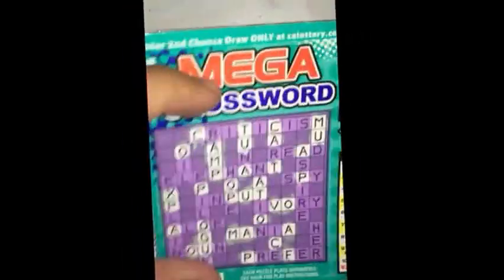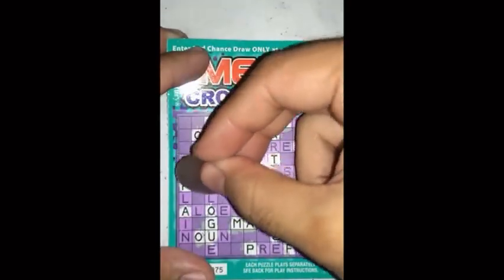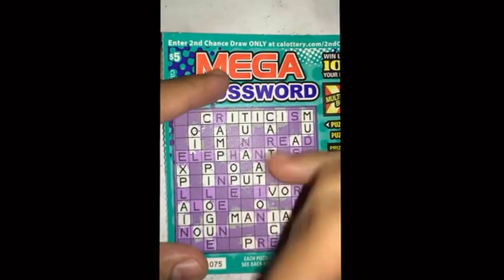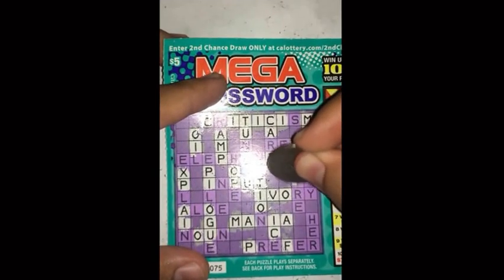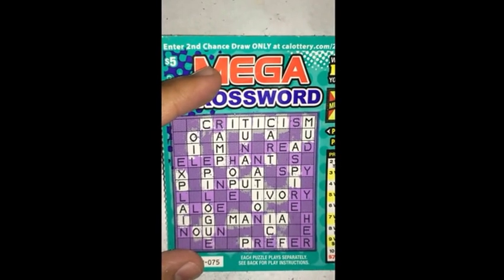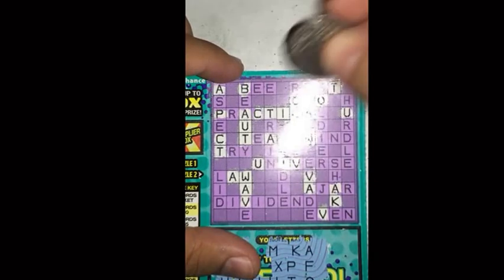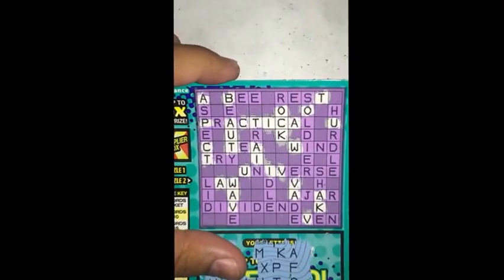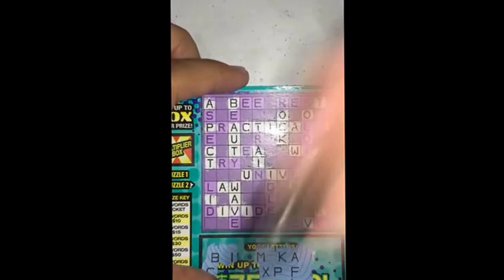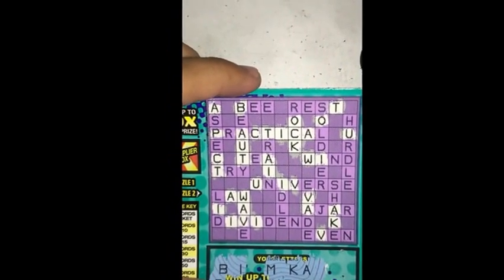Not looking good here. Next letter is an I. Wait, N would be cool. That I opened up a lot of openings here. Check out this side over here — same type of thing, looks like R and N are the main letters here. Alright, that's it for the letter I. I got three letters left.